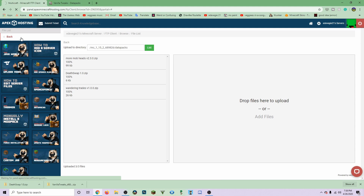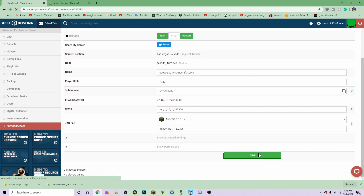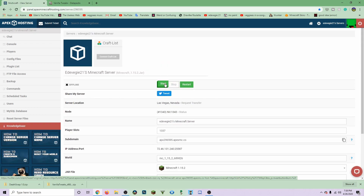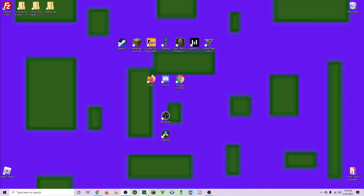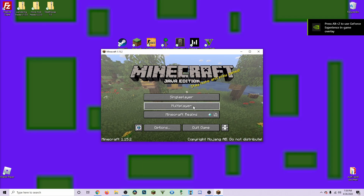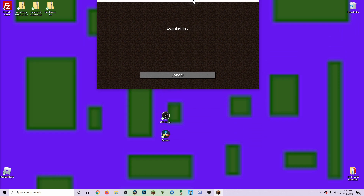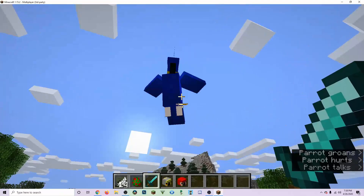Hit the back button a few times to return to the main panel, then start your server. I'll also hit Save just in case. Open up Minecraft Launcher, hit Play, then go to Multiplayer. You'll see your server — join it. Once in, you can kill a parrot and it should drop its head. But the mod might not be active for you.